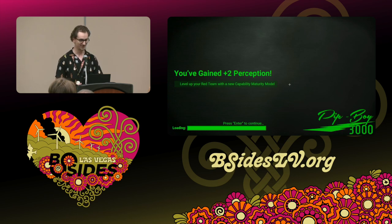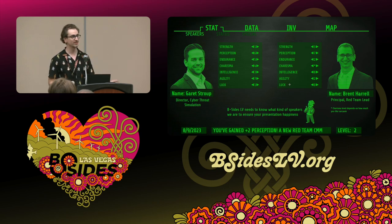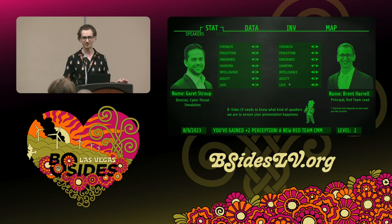A little bit about us: my name is Brent, I run the red team at Humana. With me today is Garrett Strapp, Director of Cyber Threat Simulation, which includes red team, pen testing, and breach and attack simulation. The only stats you need to know about me: if you've seen me at an airport, hope you're not on my flight — I have absolutely zero luck. My charisma level depends on how much you like sarcasm.